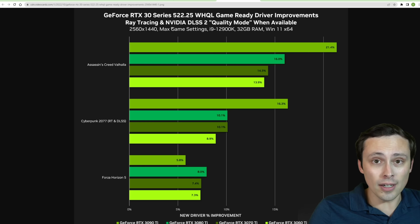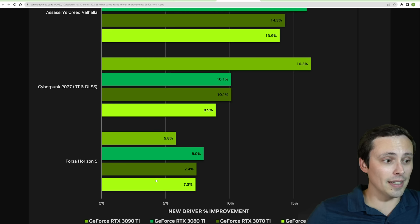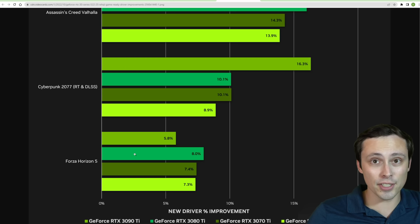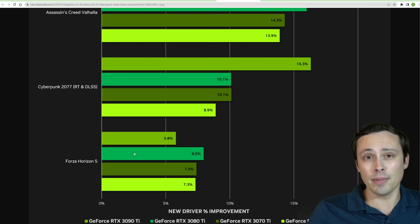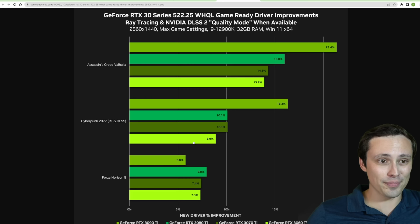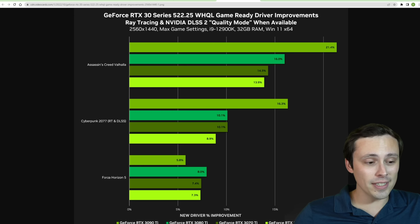Overall, I'm glad to see these improvements. I'm especially excited to see Forza Horizon 5 added to resizable bar support, and I hope this becomes a more frequent addition from NVIDIA. I was worried they had abandoned resizable bar as a marketing counter to AMD's Smart Access Memory, but it's showing up again — hopefully they stick to it. If you haven't yet, go ahead and download yourself some free performance. I haven't seen any issues with these drivers, so why not?